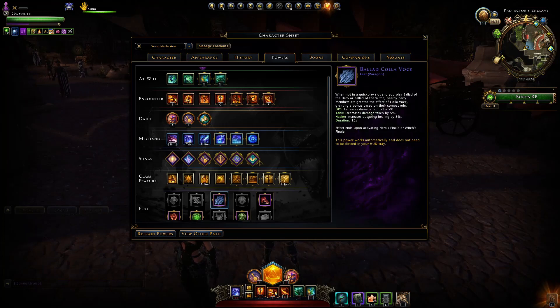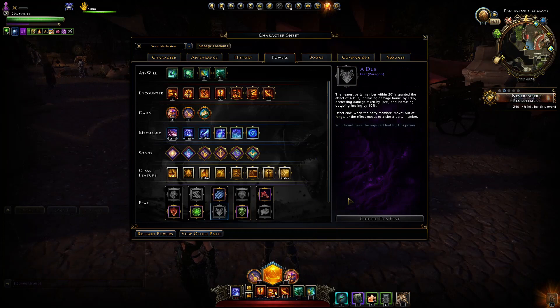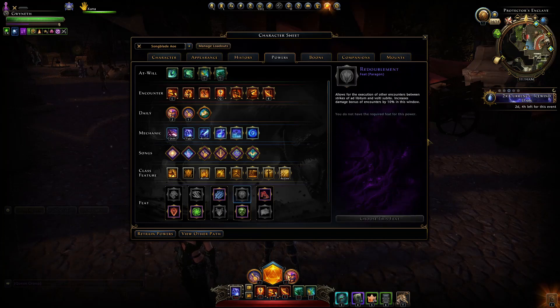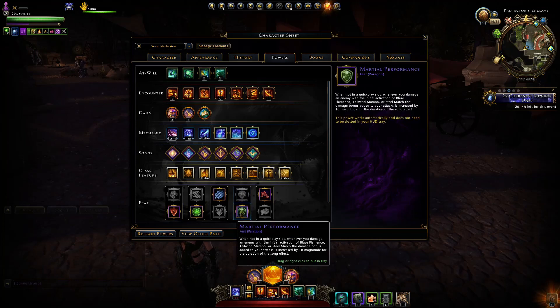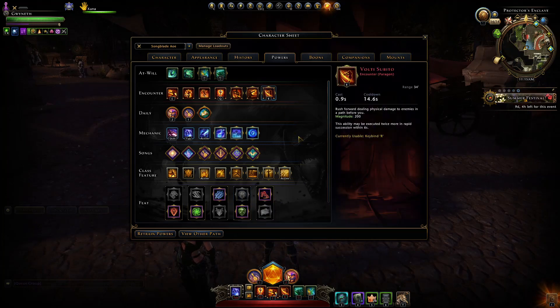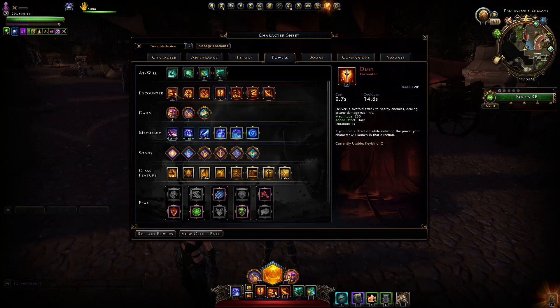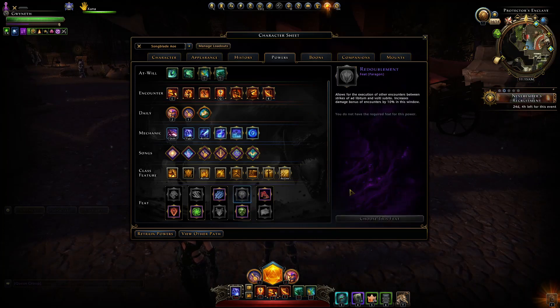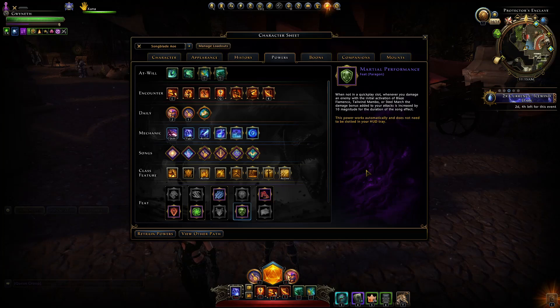Then we have the Ballad Kola Vos feat — take this over the Adu, as it increases the effectiveness of allies' bonuses. Then choose either Redoublement or Martial Performance — I personally use Martial Performance, as Redoublement has limited use. The benefit of casting encounter powers in between with Redoublement is only a 10% bonus, whereas having extra magnitude on all attacks with Martial Performance can end up slightly better.